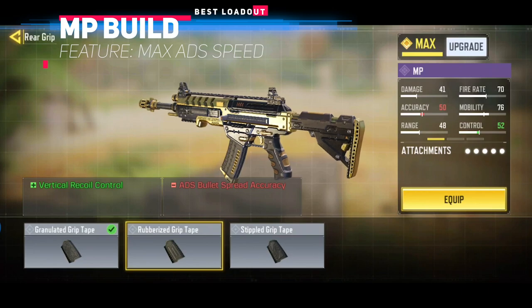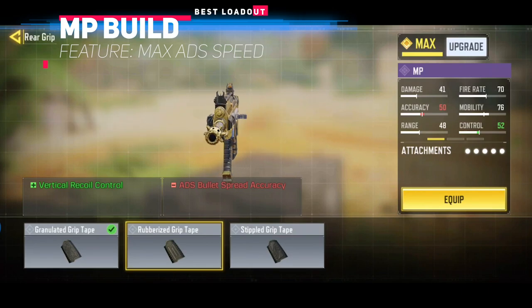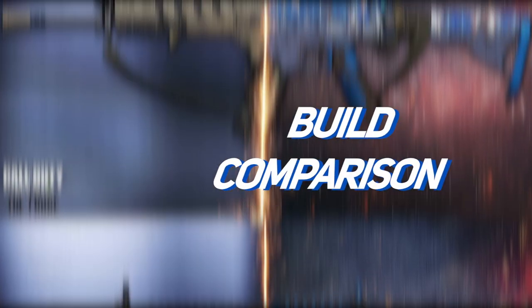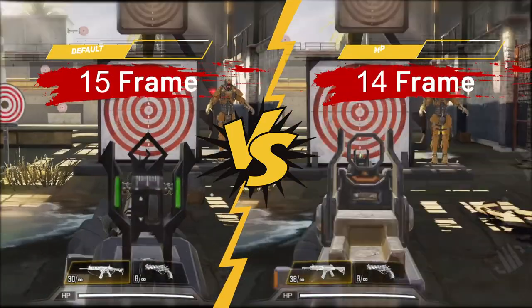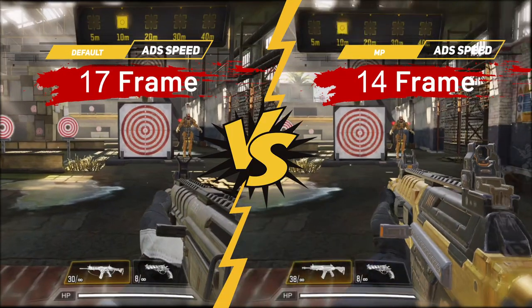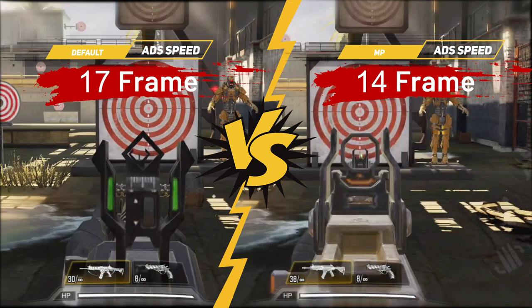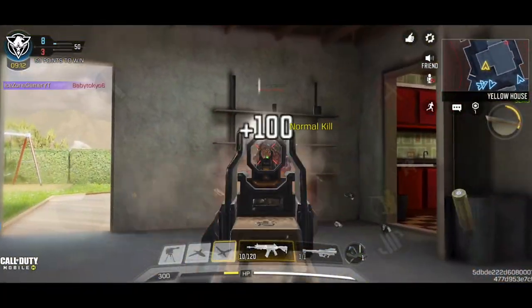You can also use the rubberized grip tape for better control of the weapon. Here goes our MP build — let's see how it performs against the default HBR. First of all, let's test the ADS speed. The weapon ADS speed is 50 milliseconds faster compared to the default ADS speed. The HBR is a fast weapon by default, and this will make it even faster.